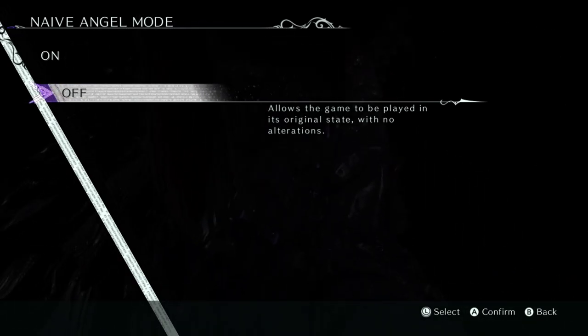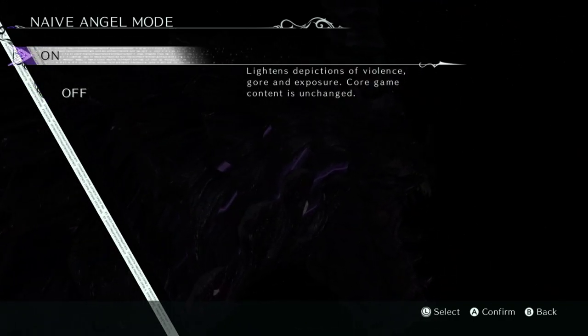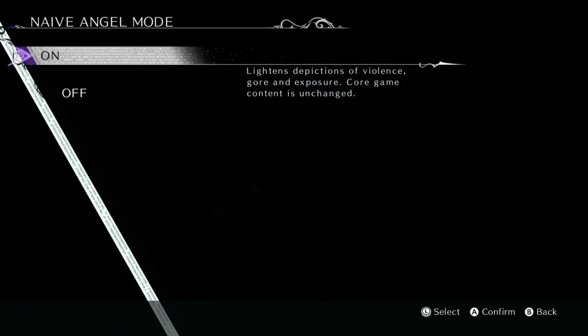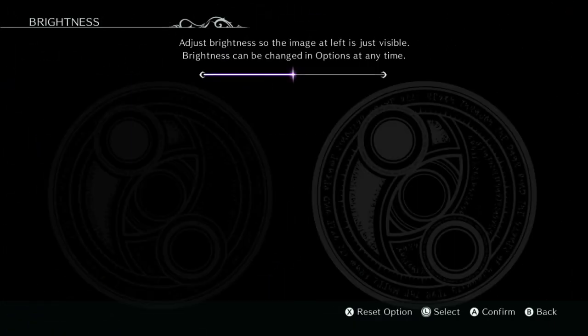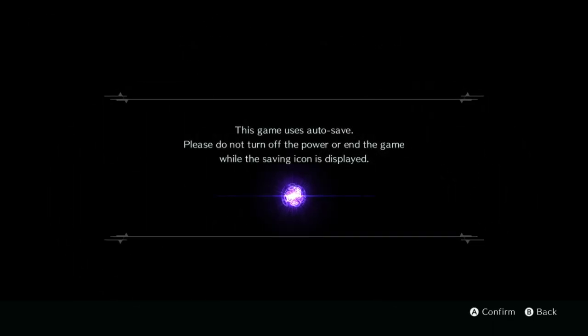So that option allows the game to be played in its original state with no alteration - it lightens depictions of violence, gore, and exposure, but core game content is unchanged. I just wanted to see if they were gonna make a crack at people for picking that option. I'll do a tiny bit on the brightness since I have a hard time seeing dark stuff sometimes. The game uses auto-save - please do not turn off power while the saving icon is displayed. All right, let's go.